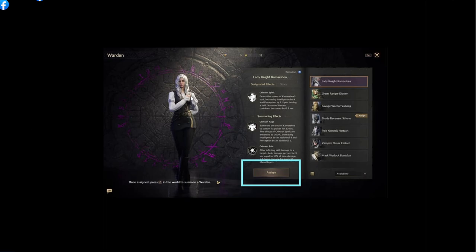In PvP, if we can transform, that's gonna help us a lot. Question: can we obtain Warden by — like, example, if we kill a boss like Ragnarok — okay, they drop a card and they drop something.